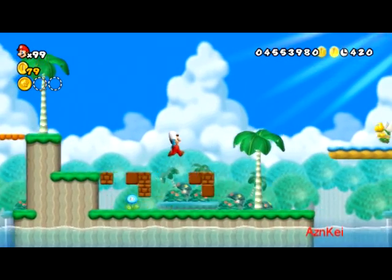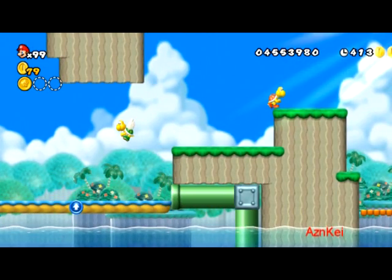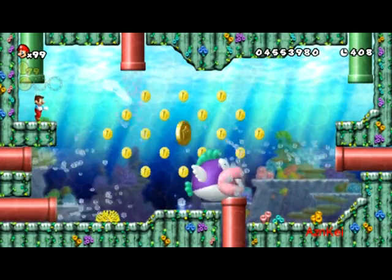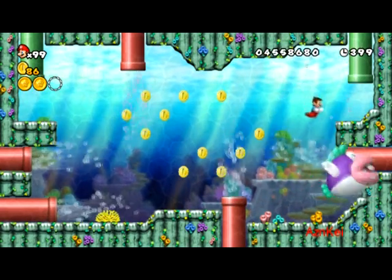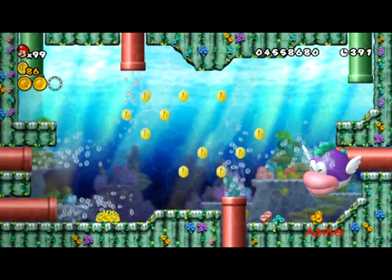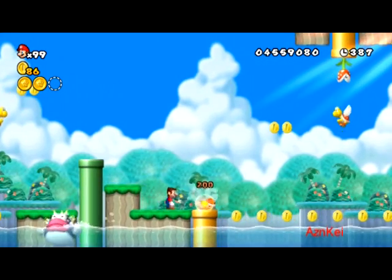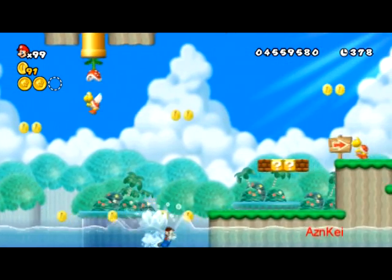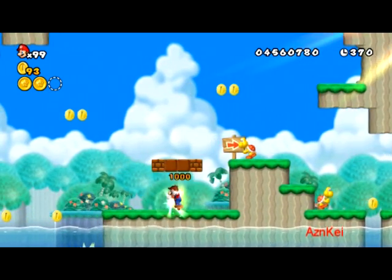There's a pipe here which you can enter. I'm going to collect the second star coin — I have to swim very fast because that thing can eat me. He managed to damage me but I was lucky. I still have the ice flower. I hate that part — I really have to swim faster in order to avoid that fish.